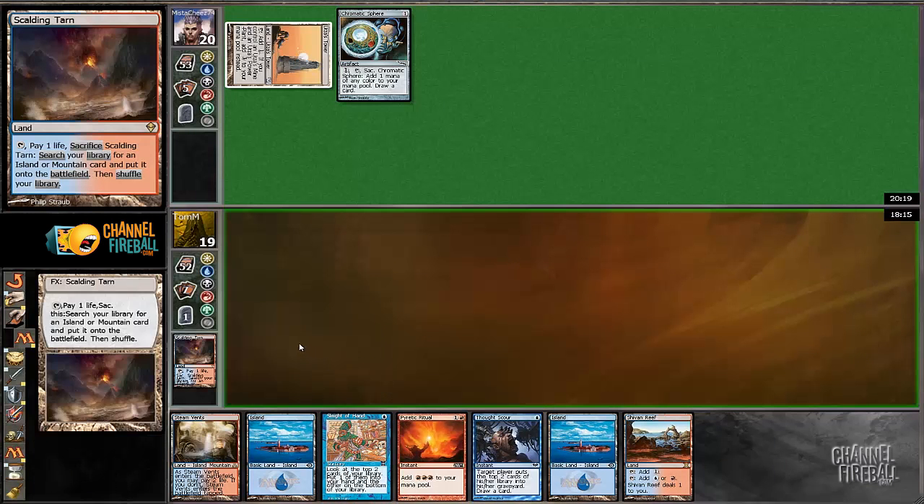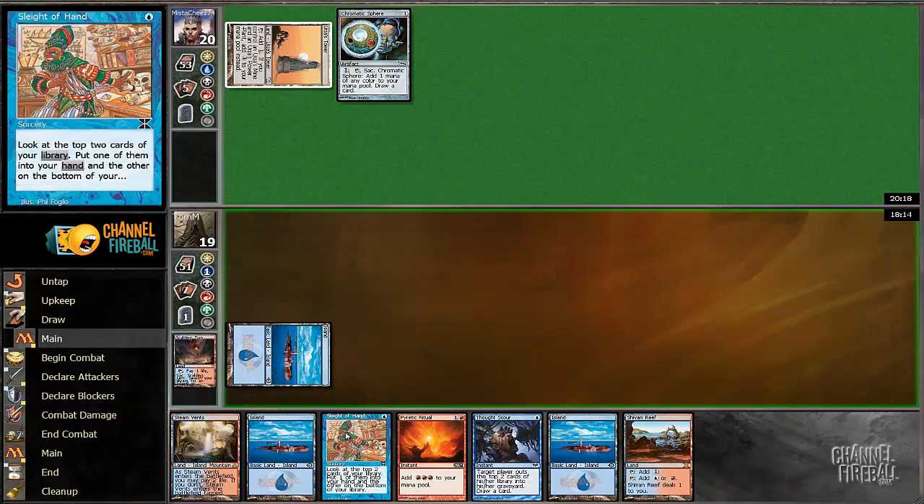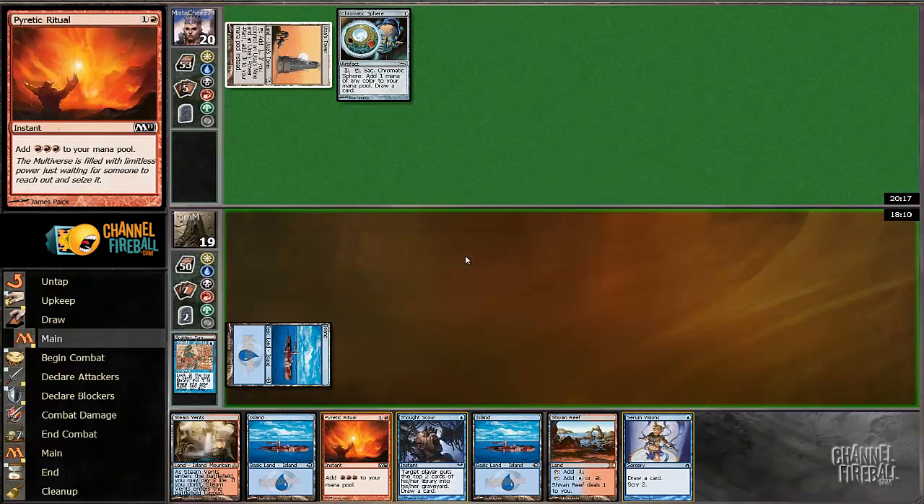We can even just Blood Moon at turn two off of this Ritual. Drawing that land is pretty unlucky and also pretty unlikely. I'll take the Visions with this — we just want to dig for our turn three trump card here. I would mulligan this hand against any particularly aggressive decks, but this matchup is one where you can keep more long-term hands like this.